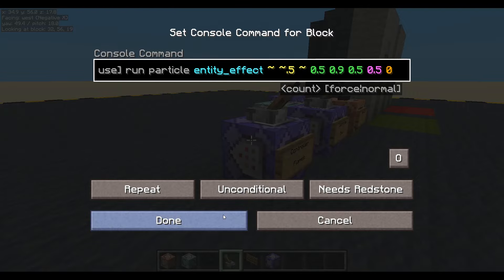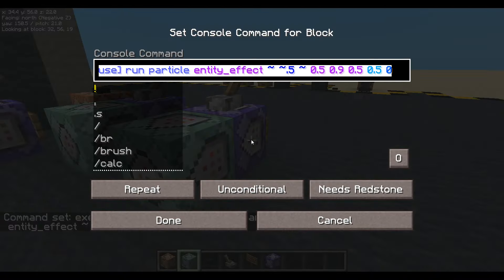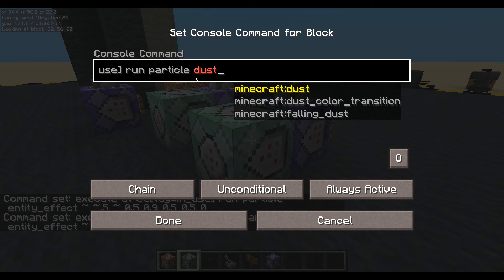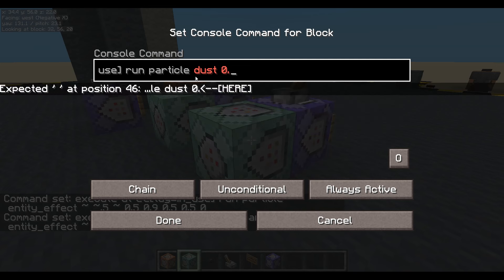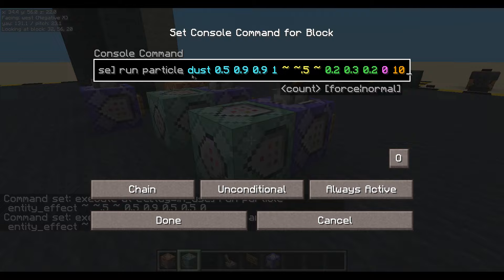I'm also going to play some dust as well to get a bit more color going on. So we copy all of that, paste it in, remove entity effect, and play some dust. I want a sort of bluish color - half red, a lot of green, and a lot of blue as well. Not 0.9 for the blue. A size of one, play it at the coordinates, but lift it up 0.5, about 0.2 wide, 0.3 tall, 0.2 on z, speed of zero, count of ten. Done.